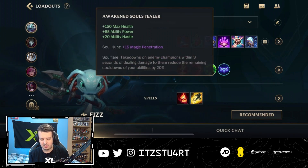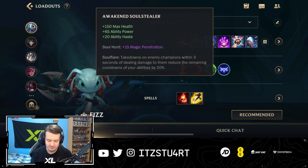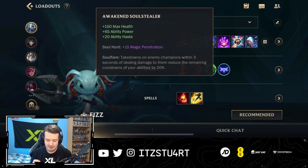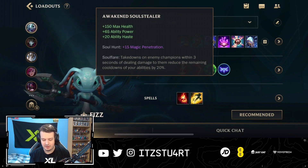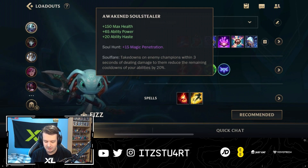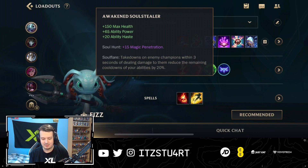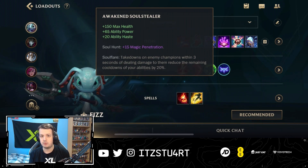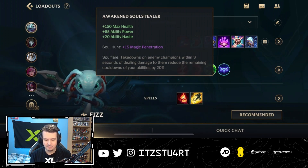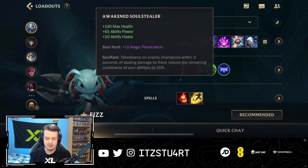Awakened Soul Stealer is a very good item for Fizz. It has solid base stats — a bit of max health for tankiness, a lot of ability power, ability haste, and flat magic penetration. The Soul Flayer passive is very helpful: with Fizz, when you hit Chum the Waters, you're pretty much going to one-shot anyone. Takedowns on enemy champions within three seconds of dealing damage reduce remaining cooldowns by 20%, letting you jump back in or escape after a kill.